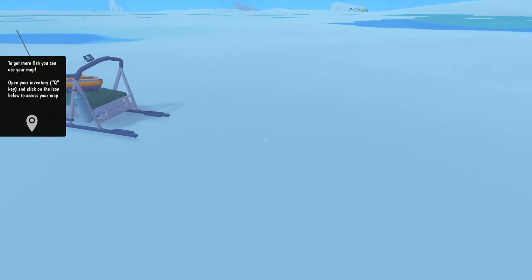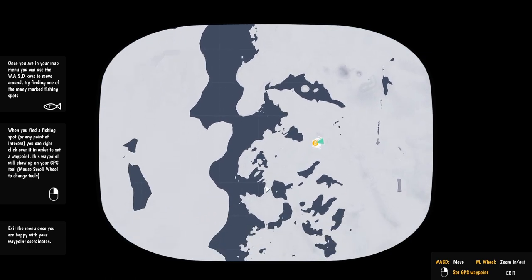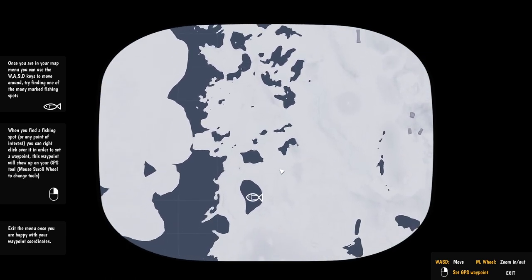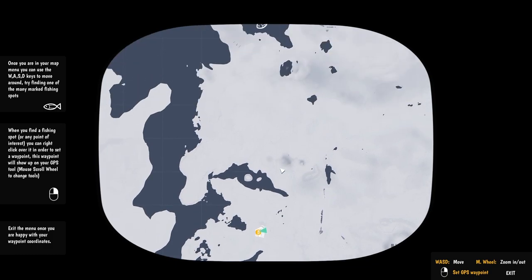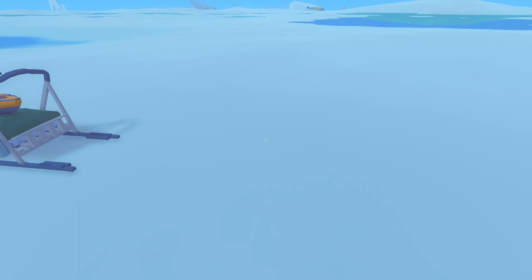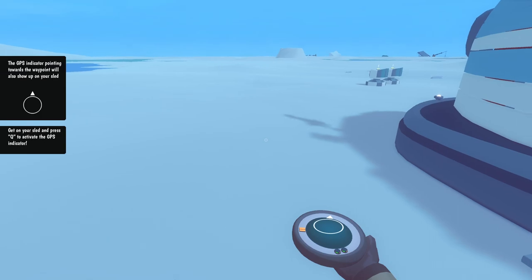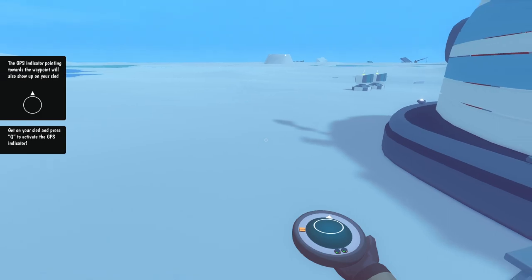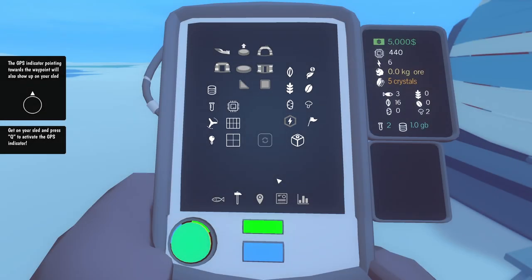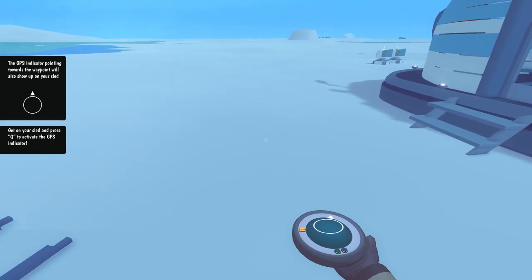To get more fish you need to use your map - open your inventory and click the icon below to access your map. Once you're in your map you can use WASD to move around. Find a fishing spot and put a marker on it. Once you're out of the map you can mouse wheel over your compass and the compass will show you the direction of your marker.